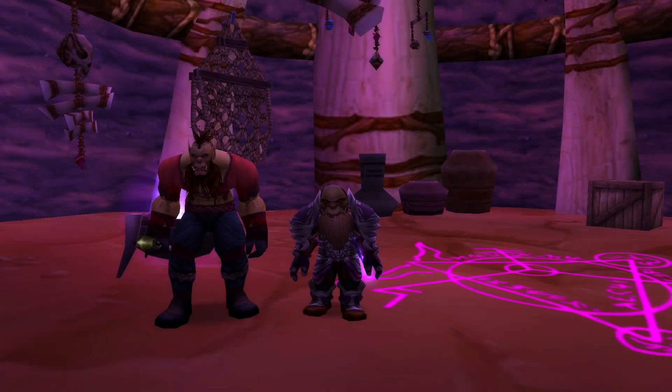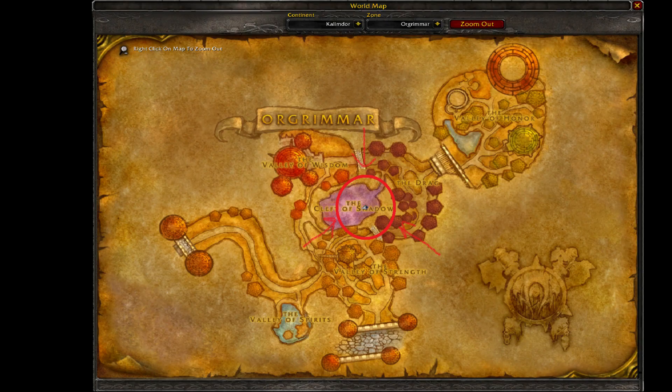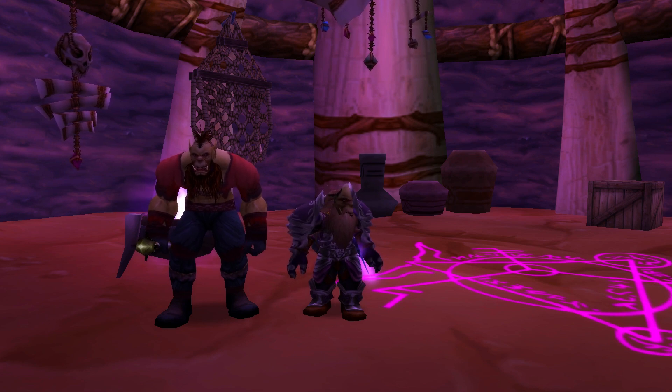Finally, the last quest you need before entering the instance is from Nero Fireblade — the guy you talked to when running between Thrall and him for the Hidden Enemies quest. He wants you to kill Tergaman the Hunger, which is the second boss of the entire instance, and for that one you get 1,250 experience.